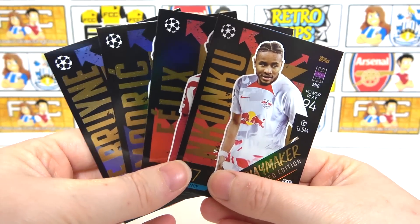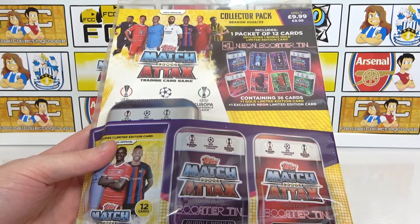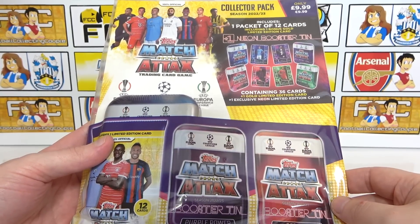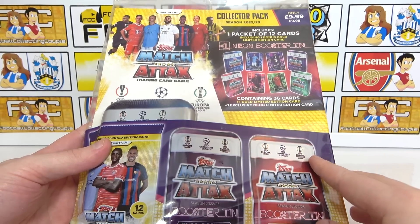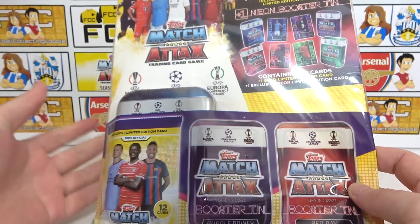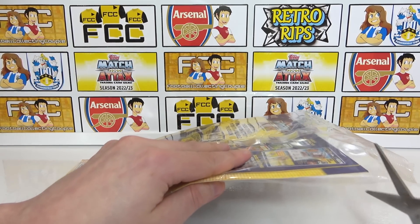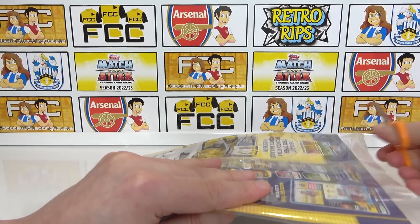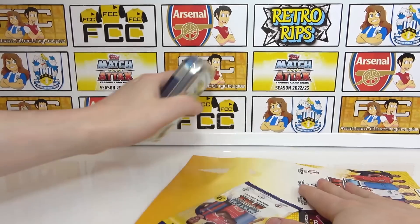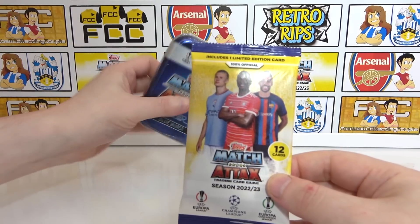The collector pack costs £9.99 and includes a mini tin plus an additional pack. If you want a mini tin with a little bit extra, this is ideal. We haven't seen these in shops — we bought ours from the Topps website, where you can also choose which tin you're getting, which is always nice. Let's crack into it and still hoping for that Bellingham black edge to complete the collection.